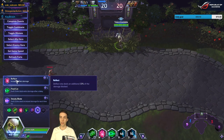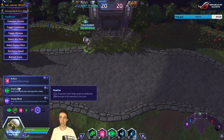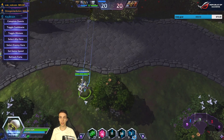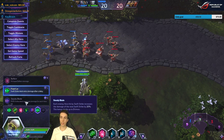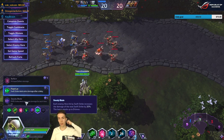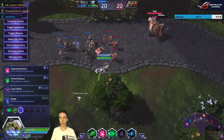Deflect also deals an additional 33% of the damage blocked. Final Cut deals extra damage on the same path you just traveled — even though the tooltip says area, it's actually the path. Steady Blade: each enemy hero hit by Swift Strike increases the damage of the next Swift Strike by 20%, which is actually pretty cool.